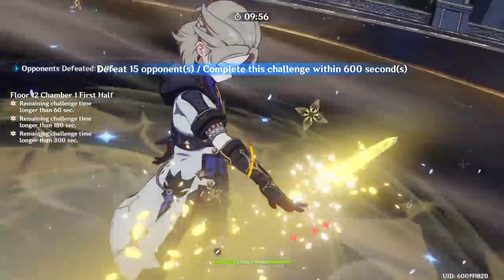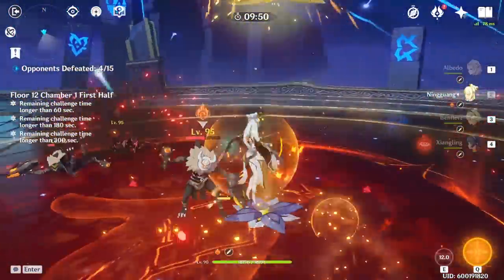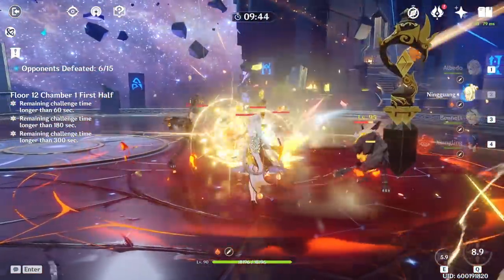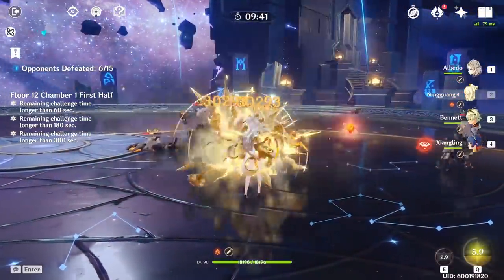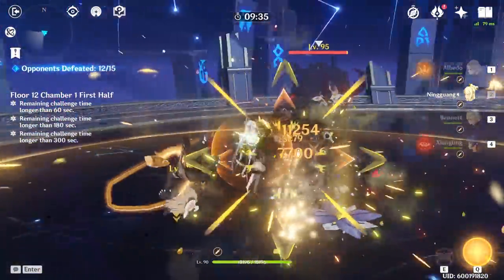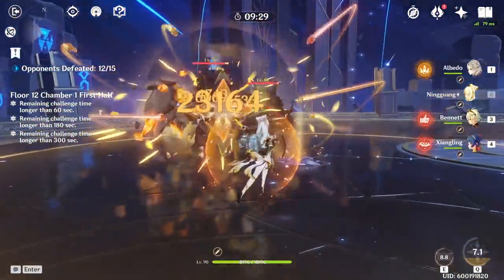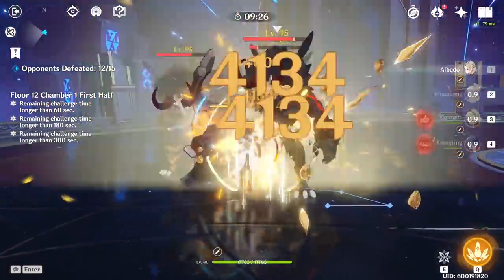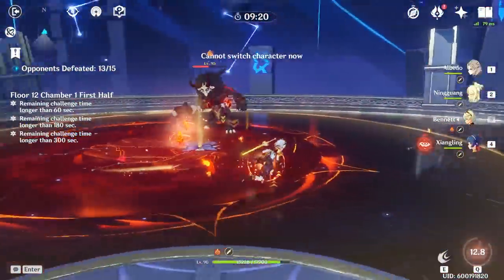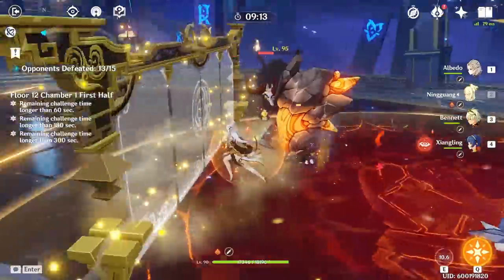You could run with literally anyone and it would work well — that's the essence of Geo characters in this game. Build your party depending on the Abyss floor you're fighting, bringing characters needed to break specific shields. Ningguang can be used as a supportive burst DPS who pops in occasionally to unleash all her burst at once for insane damage before switching to your main DPS, in which case you won't use many auto attacks but still deal insane damage.